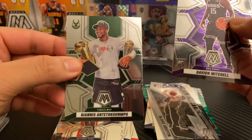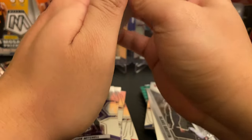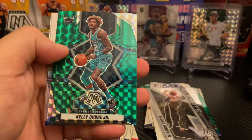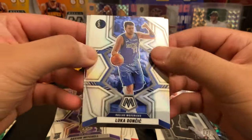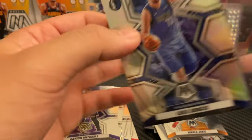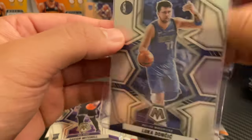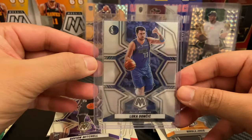Another Giannis Finals MVP — very nice. I'll probably be getting more of these for sure. Spencer Dinwiddie, new Nets Gordon Hayward, Darius Garland, Kelly Oubre Jr. Getting every Mosaic — Luka Doncic silver, very nice — and All-NBA Jokic, but we'll take this silver Luka Doncic, nasty! Going to top load this one as well — big Luka fan, he is my favorite player. Let's go ahead and top load that — clean.